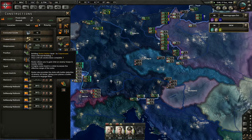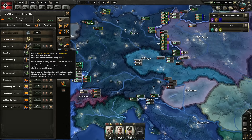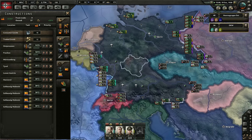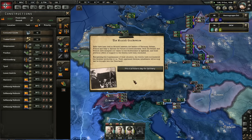You can get intel on enemy troops in nearby states. A higher radar level in the state increases the effective range. It also provides the state with better detection of enemy air forces, giving your planes a better chance to engage them. This is why I want to have one over here.